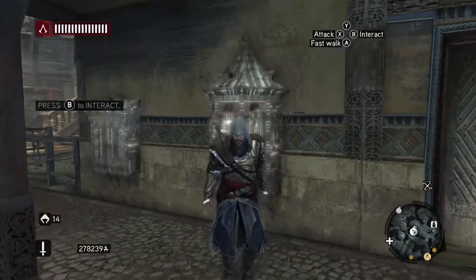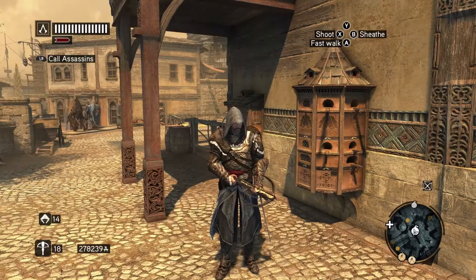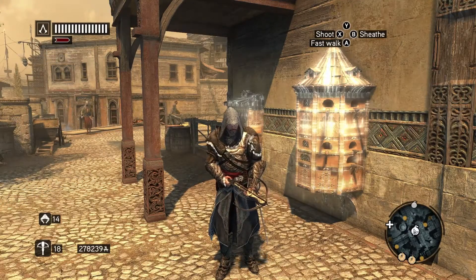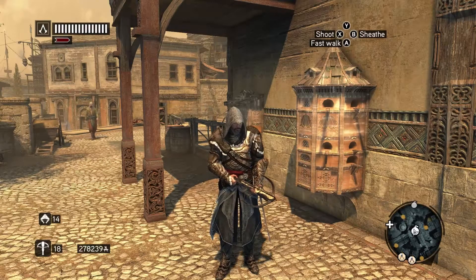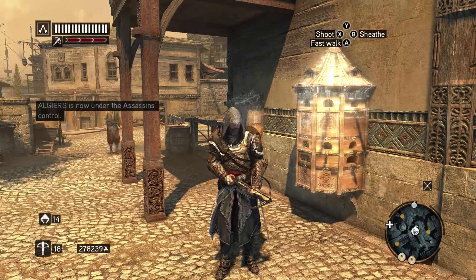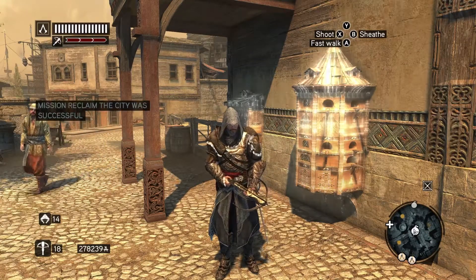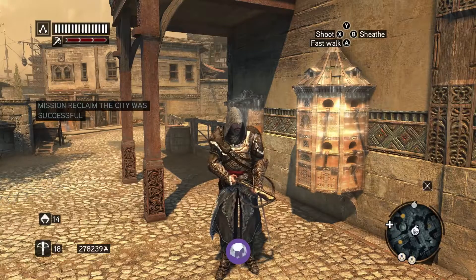Now that we have sent out all of our assassin recruits to reclaim the cities, it is just a matter of time before the achievement pops. You don't need to enter into the assassin menu at all — all you need to do is wait for the notification to pop up in your game. I was just waiting around here and got the notifications that the reclaimed cities were successful, and bam, there is my achievement.